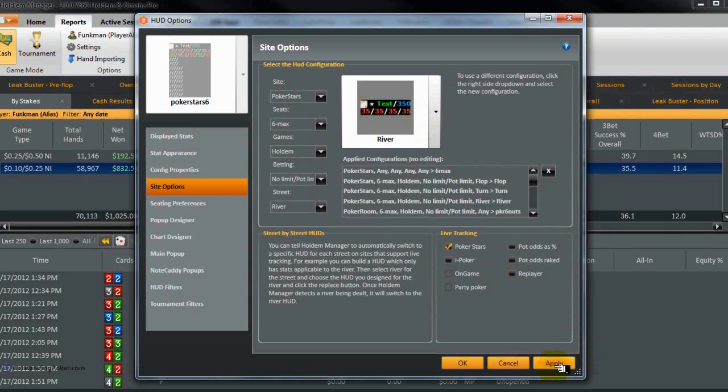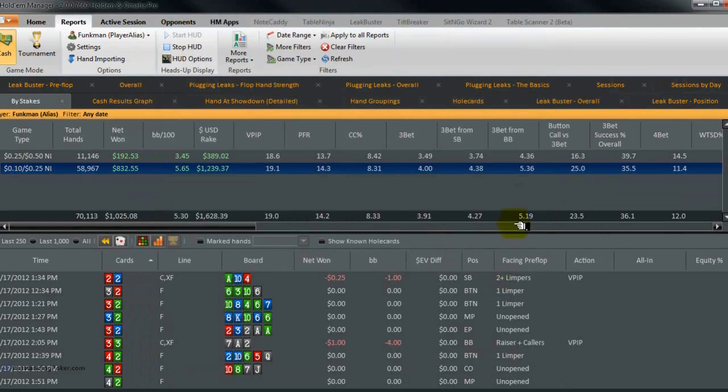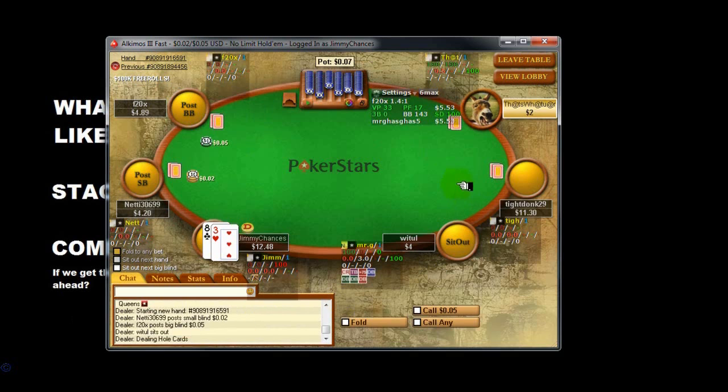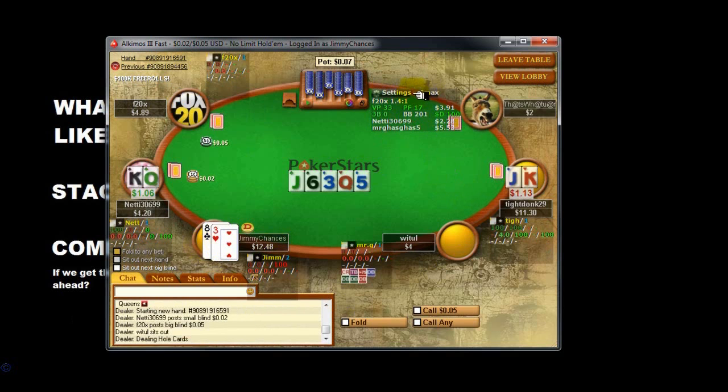That's pretty much it — that's how simple it is. Apply. I'm going to head back to the table. I'll just pause the video while I find a table. Okay, I've joined a table. I'm just involved in this hand here and it started off — we're on the six-max.